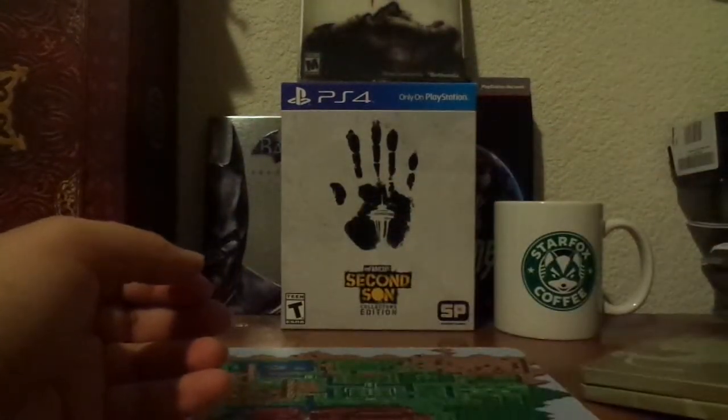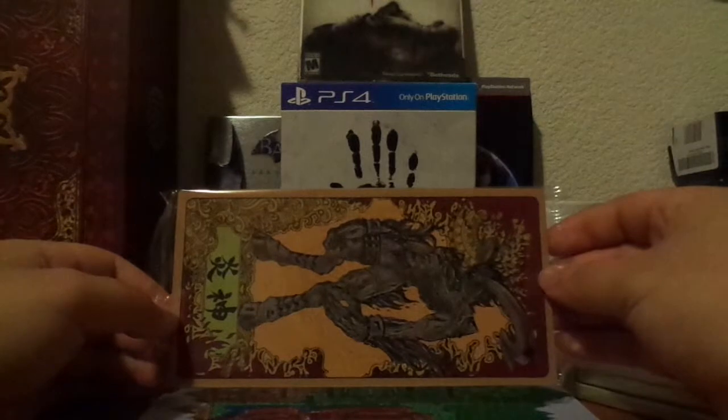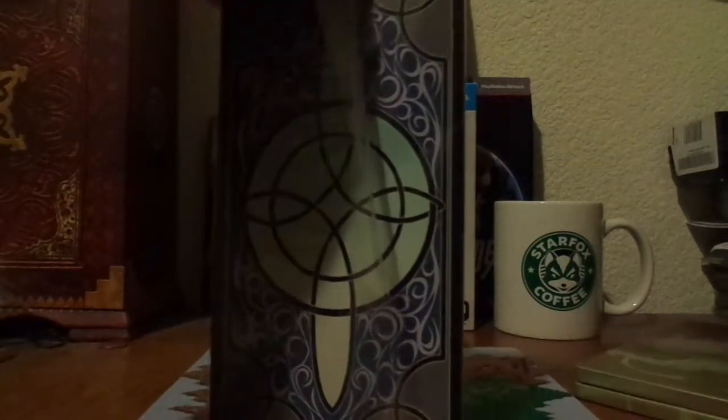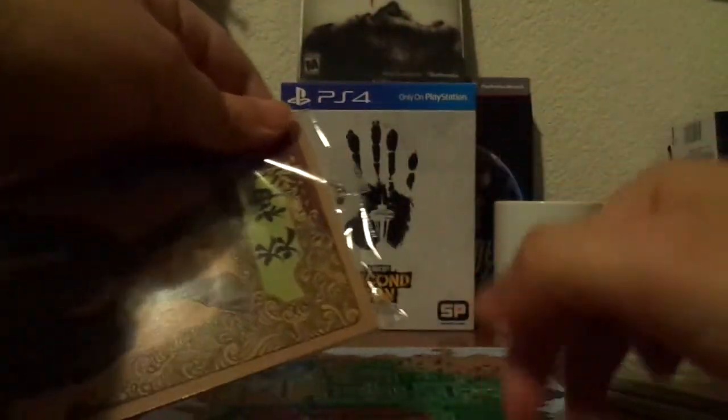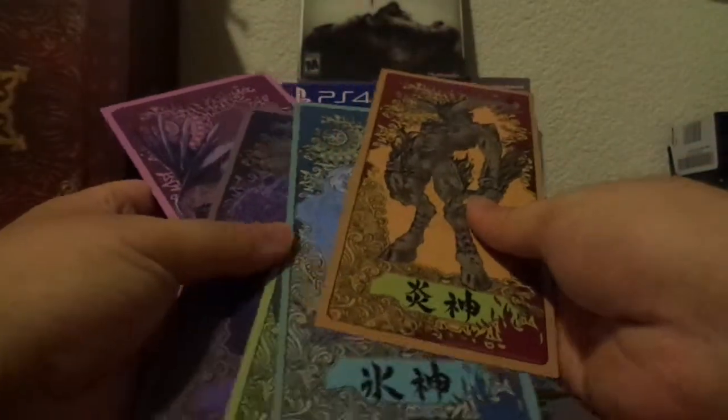Let's go ahead and move on to the other items. We'll set that aside, and of course we have the cards. Let's go ahead and open these up — we'll just go ahead and use our scissors. So we have one, two, three, four, five cards. Ace's cards.